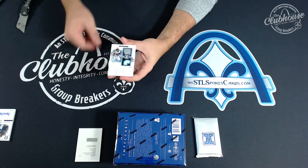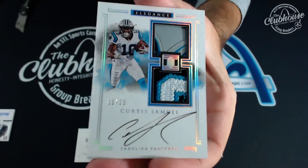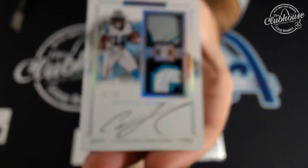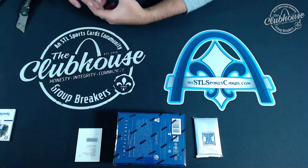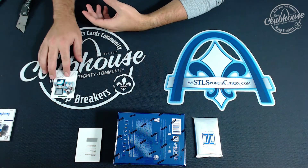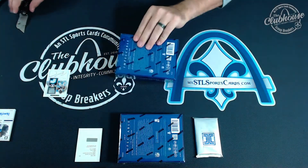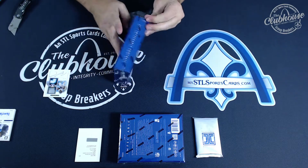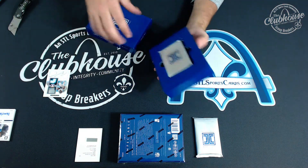And a nice-looking card — 15 of 25, Curtis Samuel helmet patch auto rookie. The only number that hit twice in that box was two; otherwise spread out quite well. Let's keep that up.